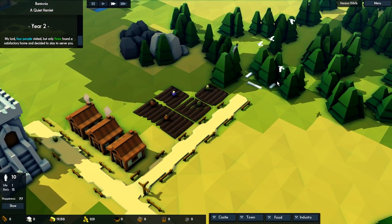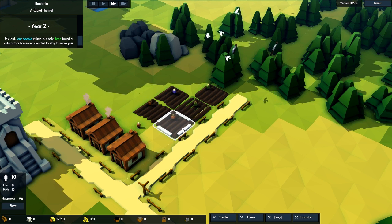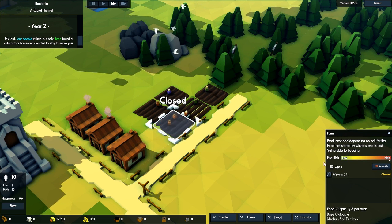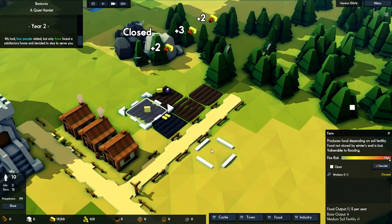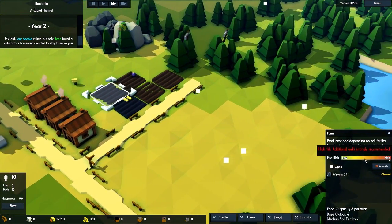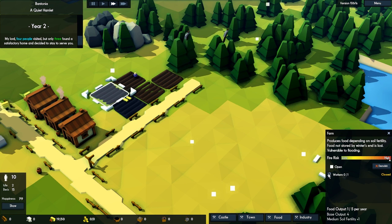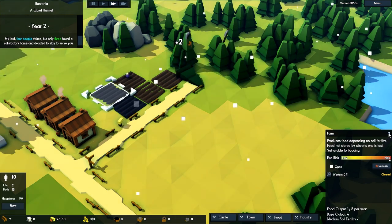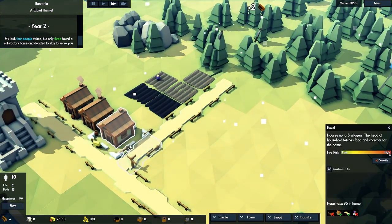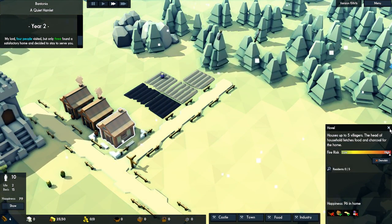Let's go and chop more wood. What we might have to do is disable a few of these farms, because we want them to chop trees. And this is also a new thing — you can see the fire risk. If you have wells close to them it should lower down and be a lot safer. Pretty nice that you can see the risk of fire — that's pretty cool.